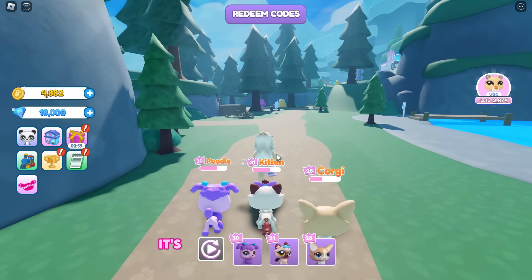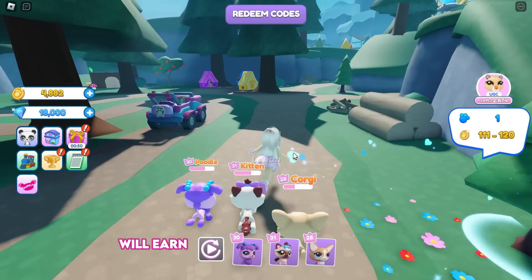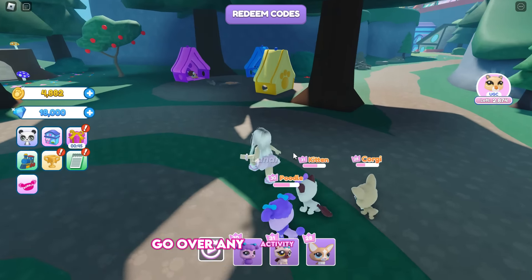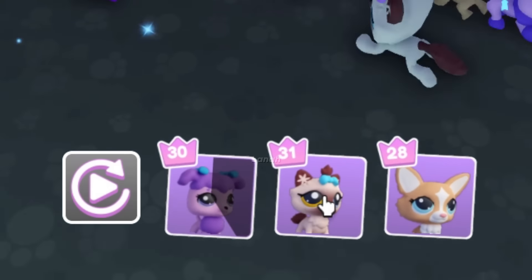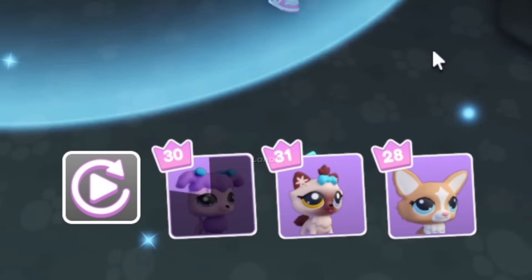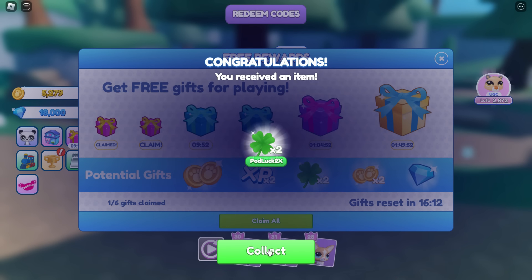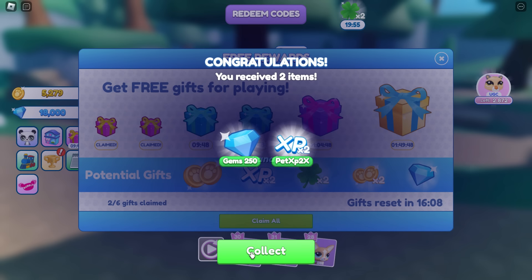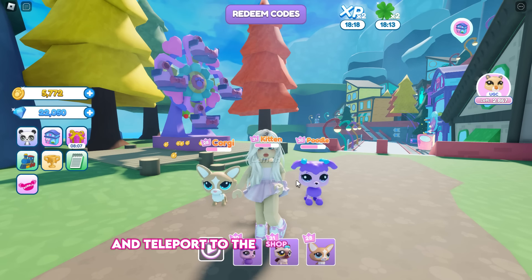If you are new to the game, it's pretty easy. In each world, there are activities for your pets, and each activity you play will earn you a certain number of coins. Go over any activity you want, then click your pet icons to let them play. Continue grinding and claim your playtime rewards, as there is a chance to earn a coins multiplier. Once you have enough coins, click the free UGC icon and teleport to the shop to claim the item.